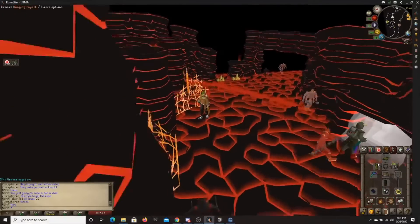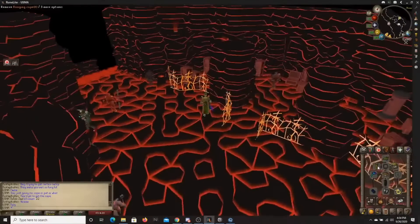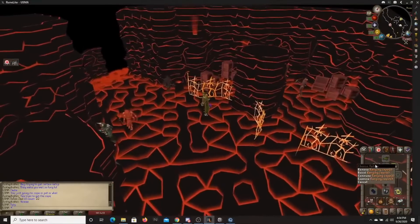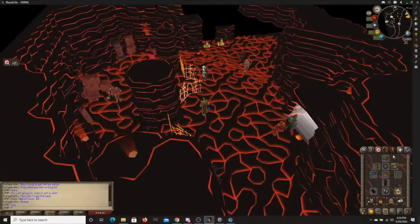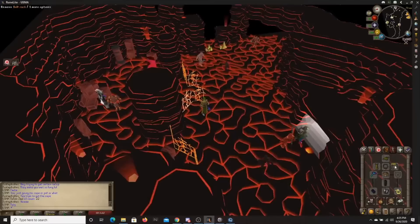For the cape, this is something you're going to want. You're going to want your ranging cape or Ava's accumulator. The ranging cape does the same thing — it collects like 72% of your shot items — so that way you're not running around trying to pick up ammo and unnecessarily wasting bolts and things like that.